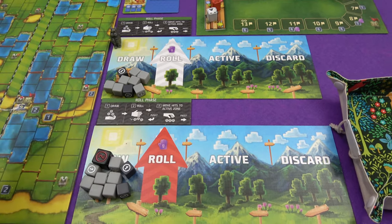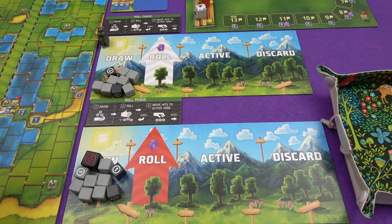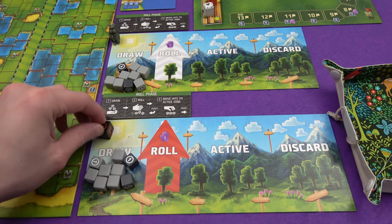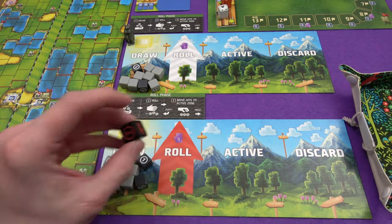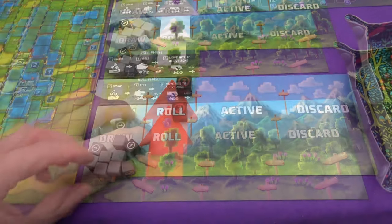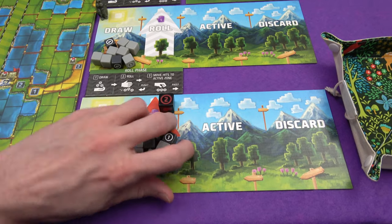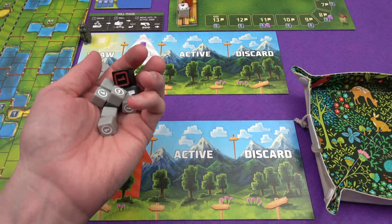This all happens simultaneously, so this playthrough is going to be a little bit longer perhaps than the actual game would be because some of these things would happen at the exact same time. I can draw nine dice. The start player gets the start player die, which is the extra thing that you roll — it doesn't count towards your dice limit and it can give you some more money and some more movement opportunities. And I've only got nine dice, so in your first turn that's all you're rolling.